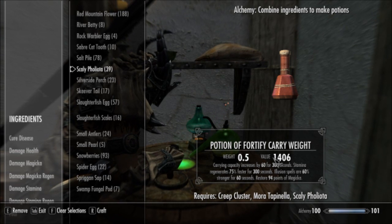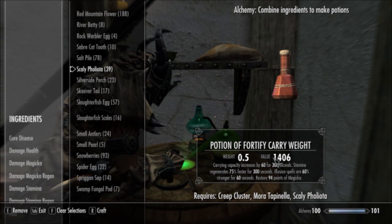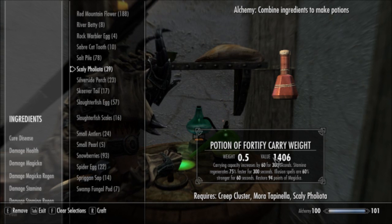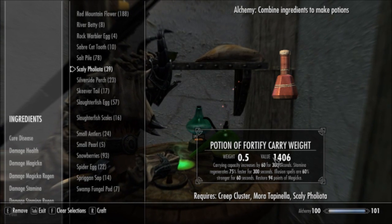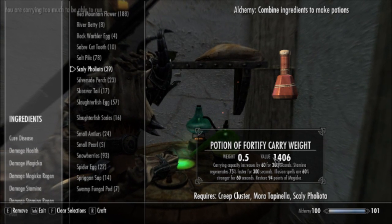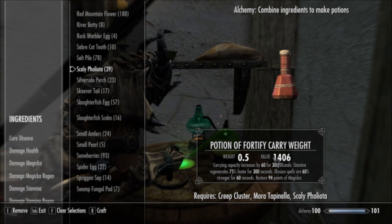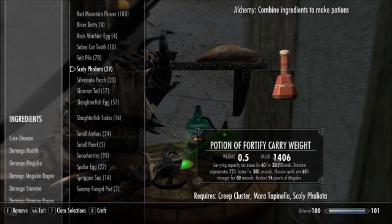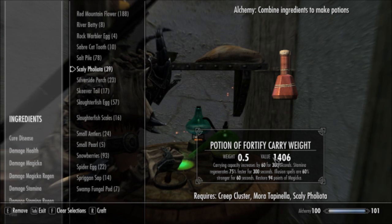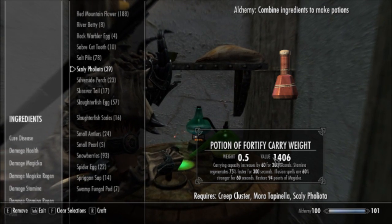— it makes you a nice potion to Fortify Carry Weight. If you don't have the Purity perk, which you can only get at 100 anyway, there's actually another property to this potion. And this is a very expensive potion that you can make from stuff you can grow in your own house. So if you're purely interested in leveling as quickly as possible, if you have a house you can grow stuff in, plant those three plants and just crank those potions out. They will level you very quickly.